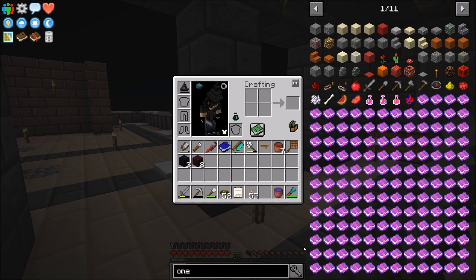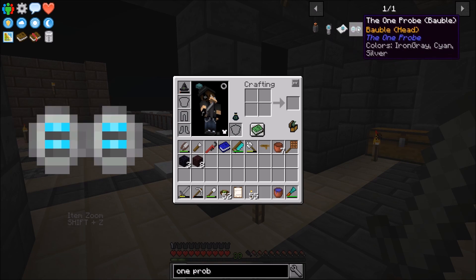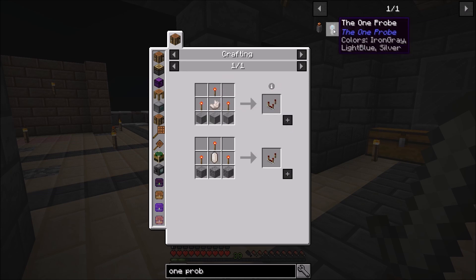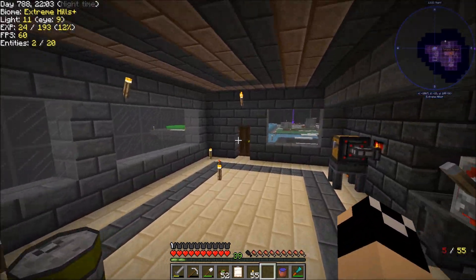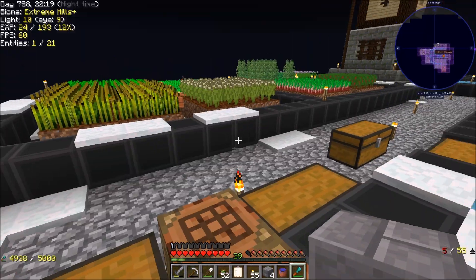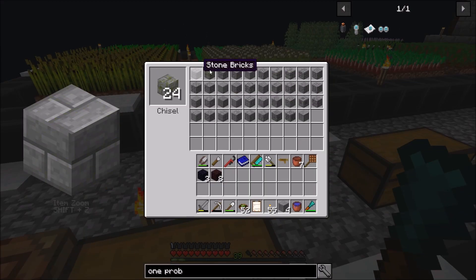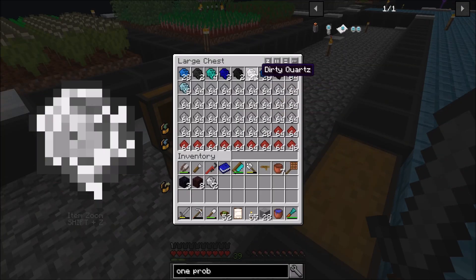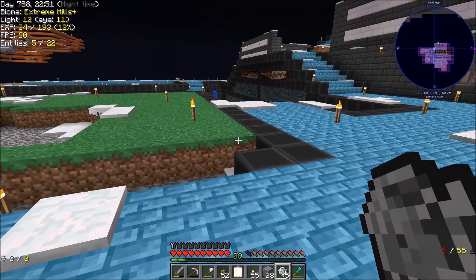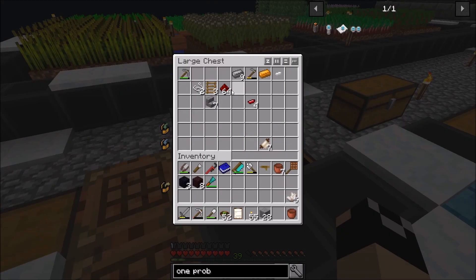Let's get into the One Probe first. We want the bobble — the One Probe with gold nuggets. That requires a comparator, which is just stone, redstone torches, and nether quartz. At this point nether quartz is not an issue, so let's grab some. I've started making tools out of diamond because we have so many. We're going to need about five comparators by the end of the episode.